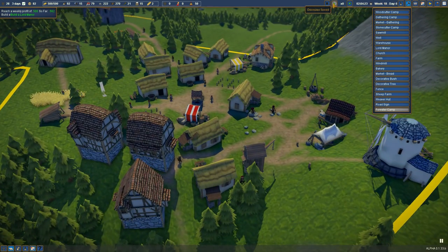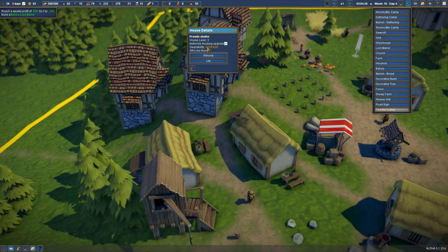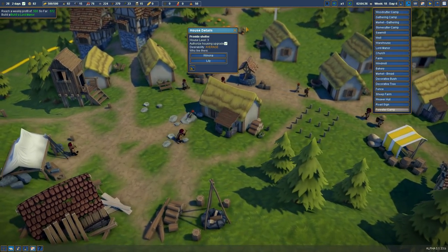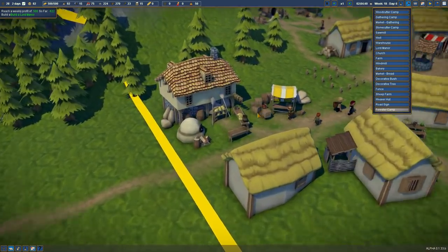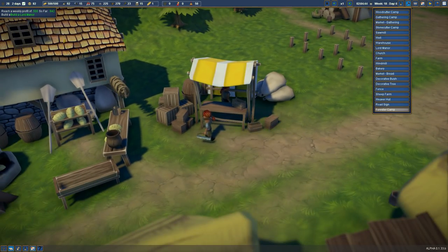Which one of those? Let's just get this going at one speed. Winona lives here and what is she? She's still a serf. Faith, I think, would have been the next level after serf — they're still waiting for bread. Oh my goodness, that is fantastic. Bread's being taken to the market — people are upgrading!